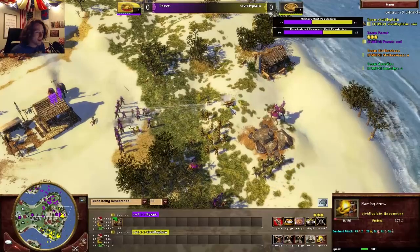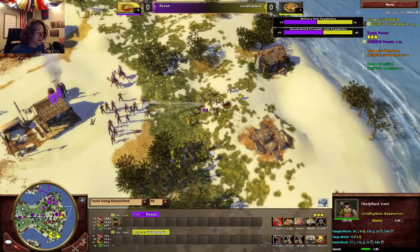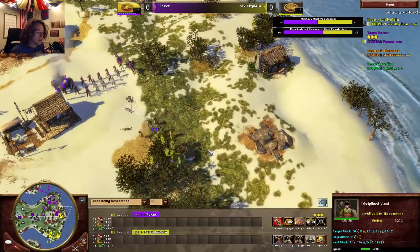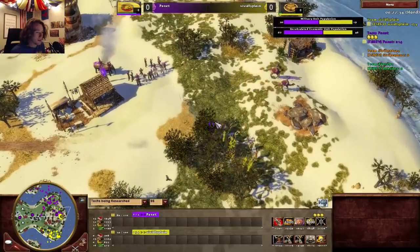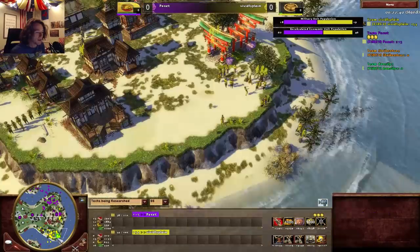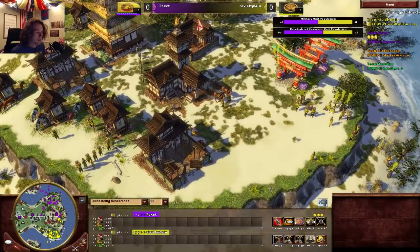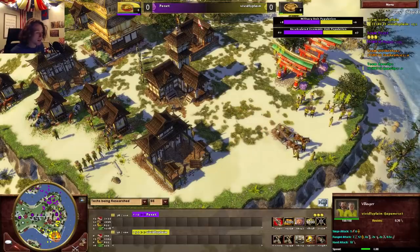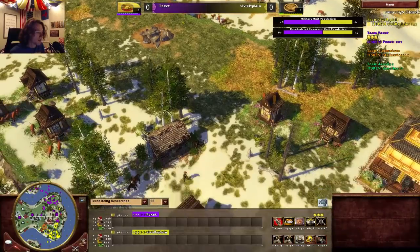Flaming Arrows did fairly well against the Gurkha. It's going to be pretty close — he just hits and runs back to the fort. The fort's going to provide a lot of cover. Vivid needed a better setup there — he wasn't expecting those Gurkha to come in. There are a lot of idle villagers right now. He did just ship the Two Orchard Rickshaws, so they'll pop back on resource gathering. He ran out of coin so he needs to decide what to do — maybe go to the mainland coin or the island.